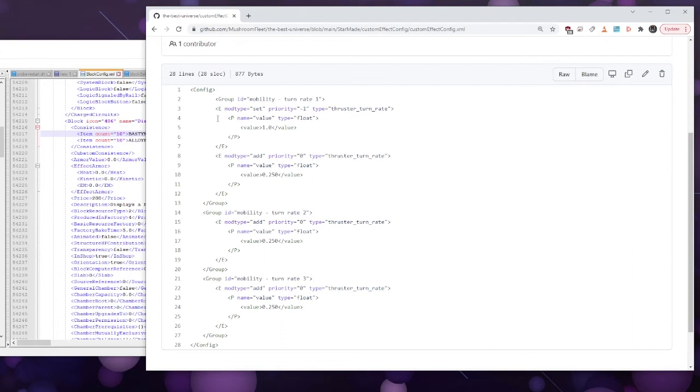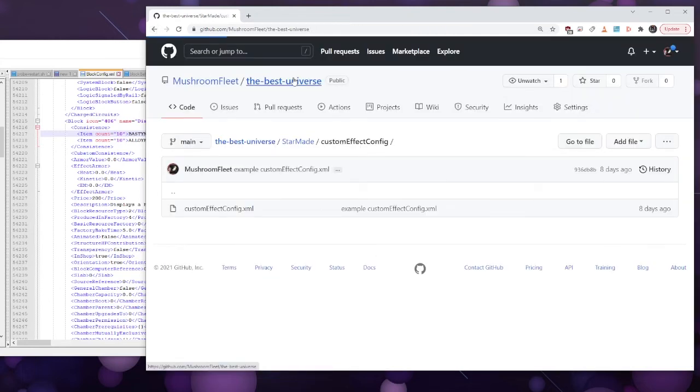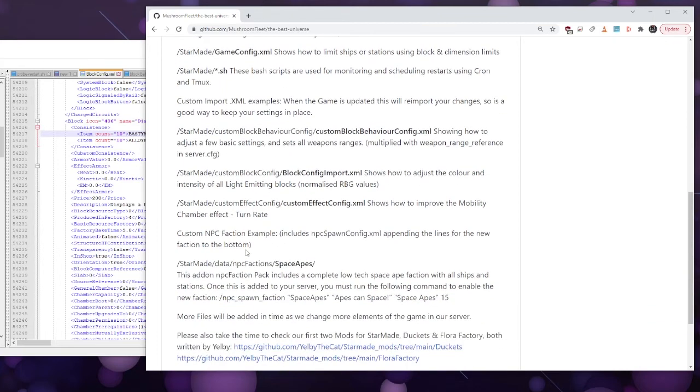We also have the custom effect config. I've used this to show how you can buff chambers — we've only added the turn rate chamber and increased the numbers so you get a little bit more turn at each level. You don't have to do this, but you could use any buff from the effects config. Doing it this way means an update doesn't break your changes. Some effects are still work in progress and haven't been hooked up yet, so if something isn't working, don't panic — just stick to the stuff that works.